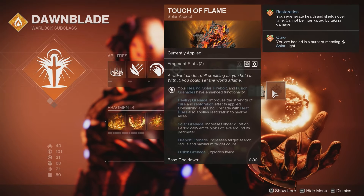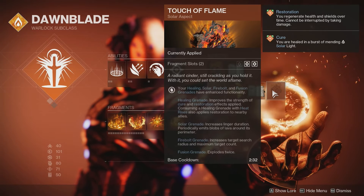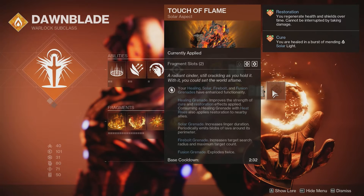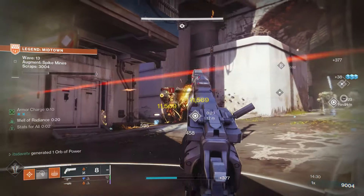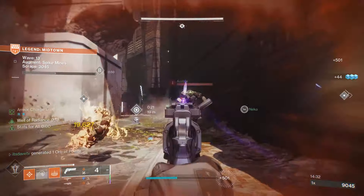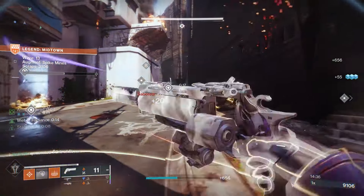For our aspects, first up is Touch of Flame, which gives a variety of bonuses to grenades. With the Healing Grenade in particular, it improves the strength of cure and restoration effects applied to you, and consuming a Healing Grenade with Heat Rises also applies restoration to nearby allies. The main thing is that the Healing Grenade will give us restoration times two, which we need for survivability.